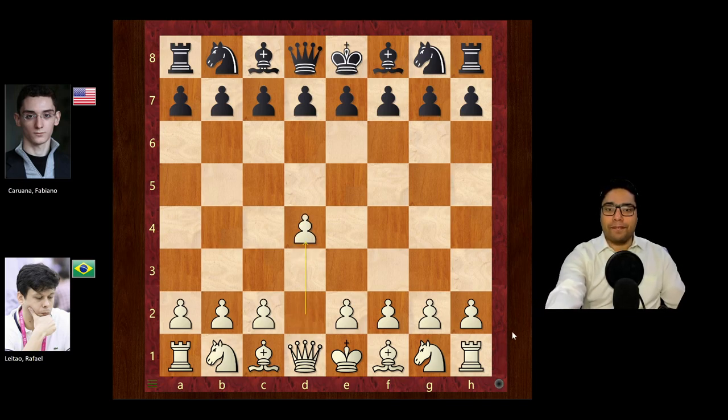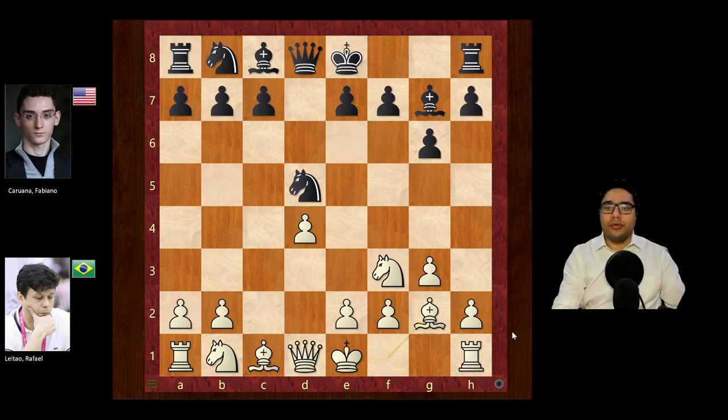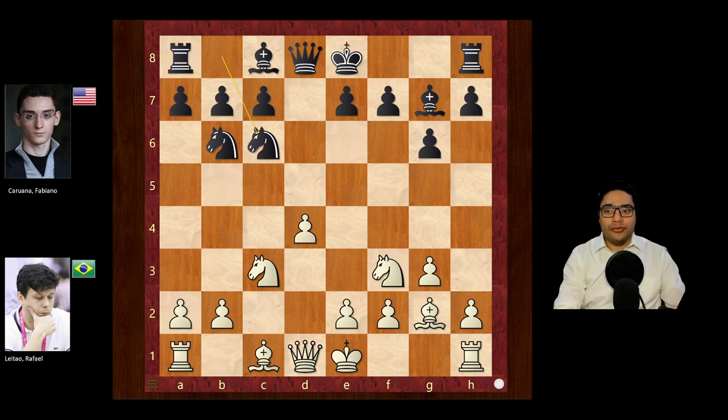It starts with d4, knight f6, c4, g6, knight f3, bishop g7, g3, and d5. We have the Fianchetto variation of the Grünfeld on the board. c into d5, knight into d5, bishop g2, and the knight goes to b6, knight c3, knight c6, e3, and castles. Now white castles.